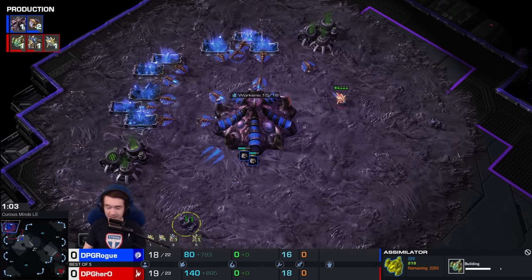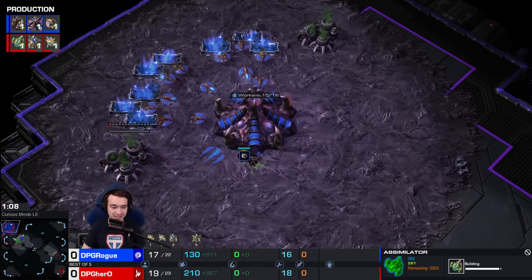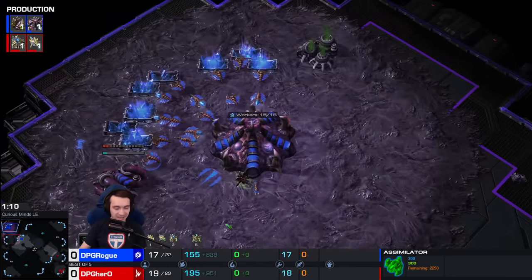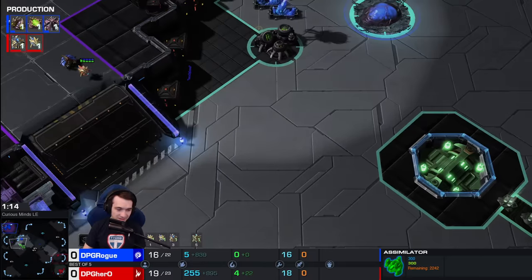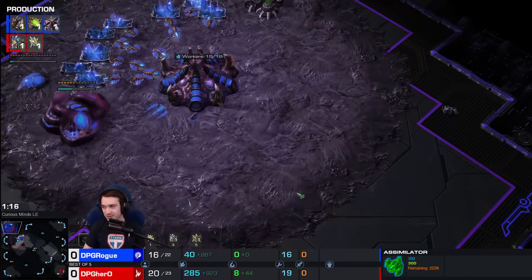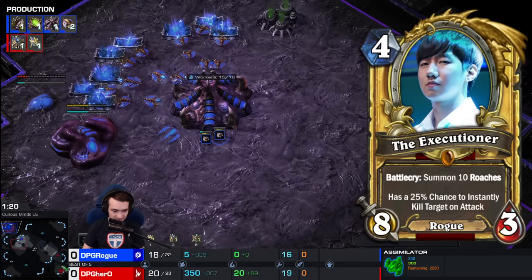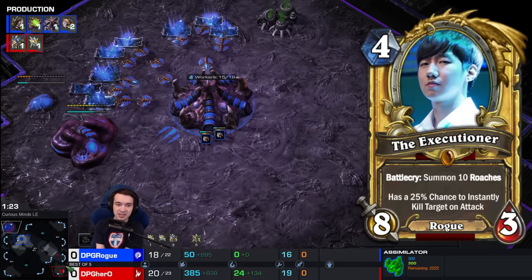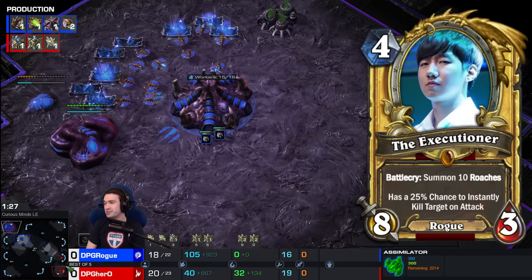Rogue doesn't care how abusive his strategies are. He's outright said in the past — I don't know if he still feels that way — that Zerg is OP, or at least he's OP. Well, he said Zerg was very strong. That was a direct quote. Anyways, it's Rogue — the Executioner. Two very different styles. And also, I do want to point a few things out before we get started — like, subscribe. Yes, that was built in.